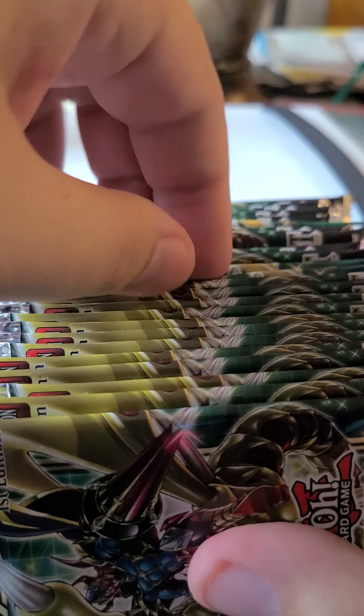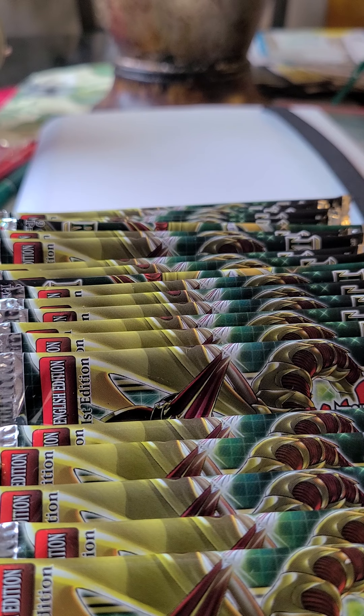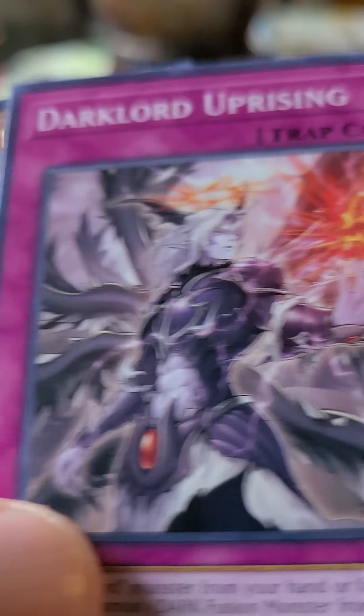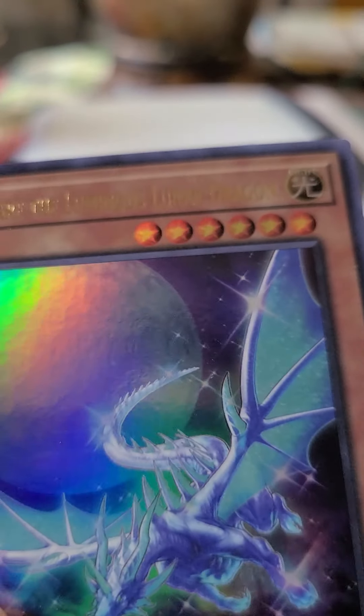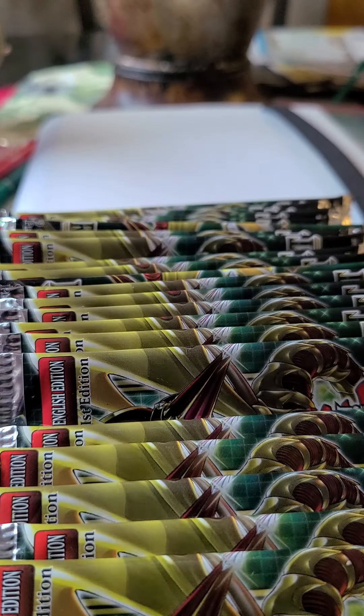Now for the main event — the Rise of the Duelist box opening. I'll randomly pick packs and show you the cards as I go. Maybe we pull a starlight rare, who knows. First pack: Fright for Repair, Twinkle Little Star, Curse of Dragon, Cursed Dragon, Dark Lord Uprising — that's our third one — Seligar, and Luminous Lunar Dragon. That's cool.